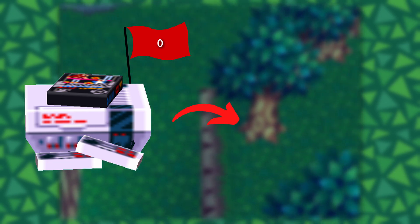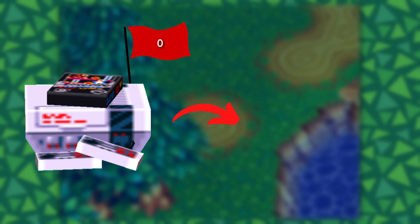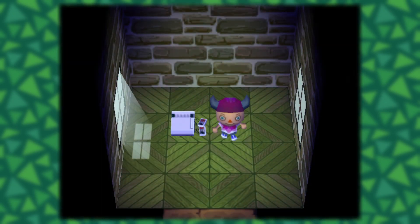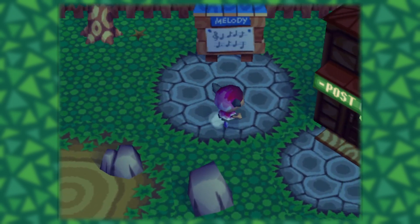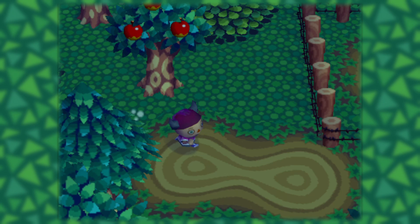When set to 0, this flag does not call the standard function to load an existing NES game, but instead calls a function to scan the memory card looking for an NES game to load. And as you might have guessed, to get this flag set to 0, all you have to do is interact with that blank NES item we talked about earlier. The game's way of scanning the memory card involves a lot of function calls and it's actually fairly complicated, so I'll try to spare you some of the boring details.